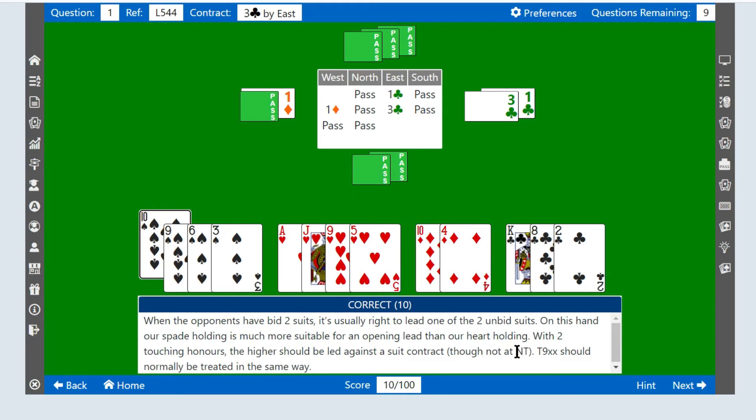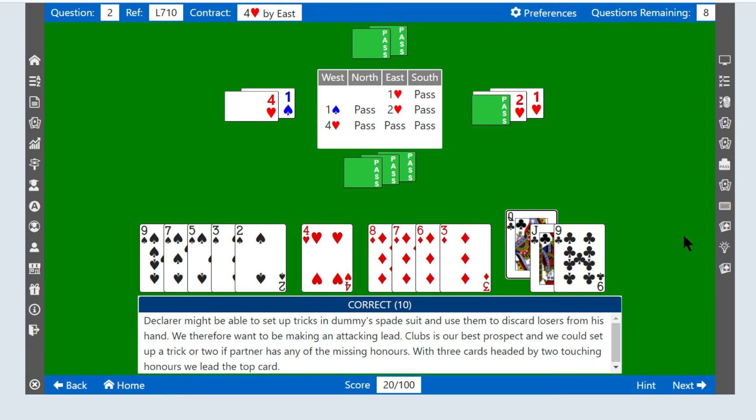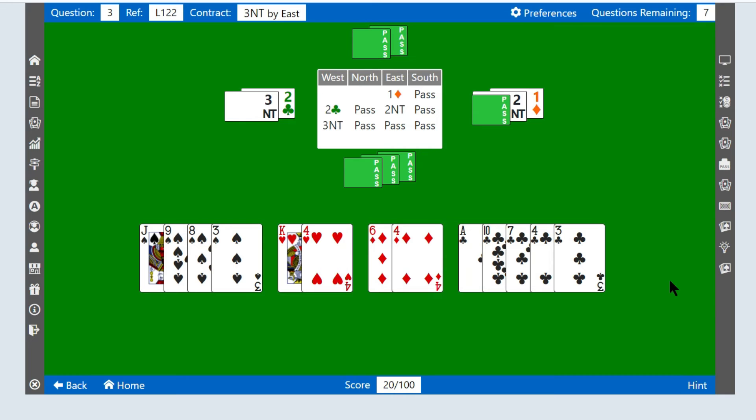After a few rounds I'll show you an incorrect lead so you can see what happens. Clicking next, in this question we're playing in four hearts. I'm going to lead the Queen of Clubs, and again that was correct so we're going to the next question. In this question we're playing in three no trumps and I'm going to lead the Three of Spades.